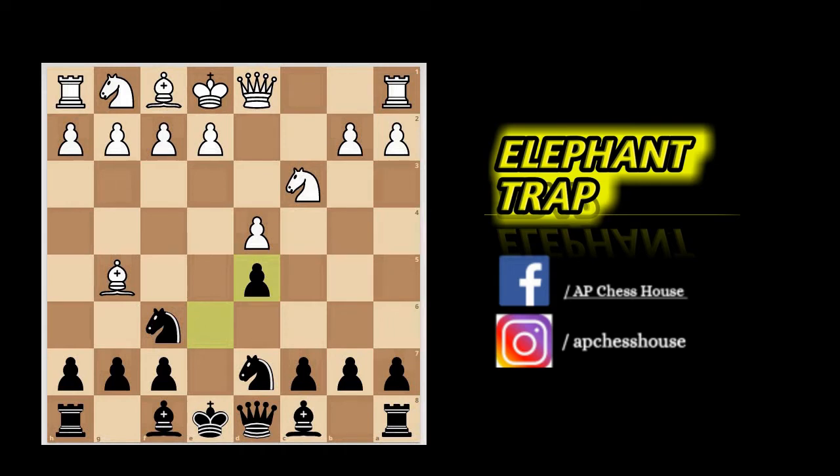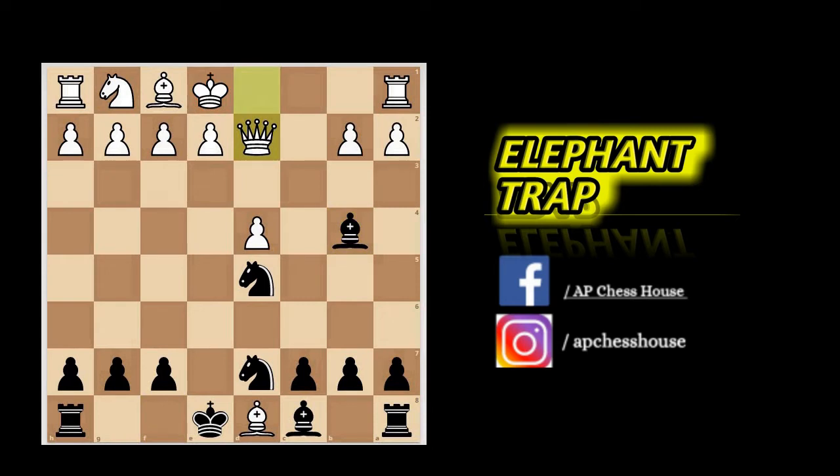But that's actually what we want white to think, because after knight captures d5, we can simply capture on d5 — which doesn't matter that our queen is pinned — because here our trap starts. Now white plays the obvious move bishop takes queen on d8, and now it's our time to play the deadly move. I hope that you spotted it: bishop to b4 check! The only move for white is queen to d2.